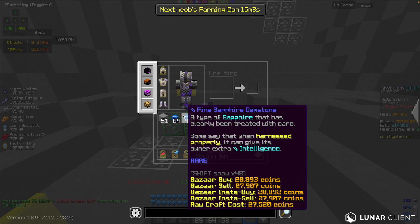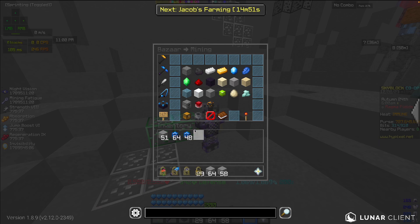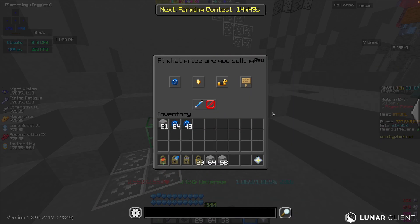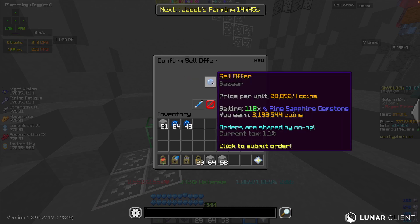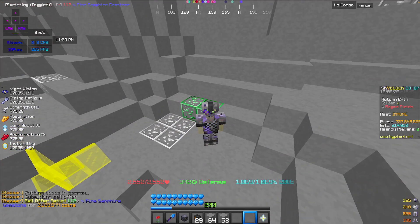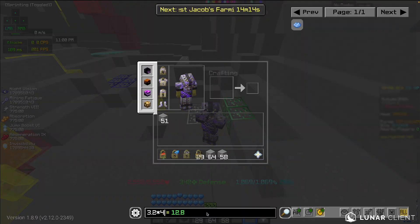That's 112 fine sapphire gemstones, and each of them sells for 29,000 coins basically. Let's list these on the bazaar — they will be selling for 3.199 million coins, so 3.2 million coins. Which is really, really good for Sorrow Armour. If you multiply that number by four, which is your hourly rate, you are going to be making almost 13 million coins an hour.